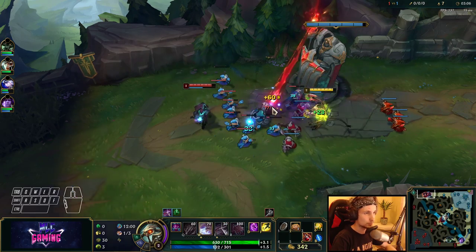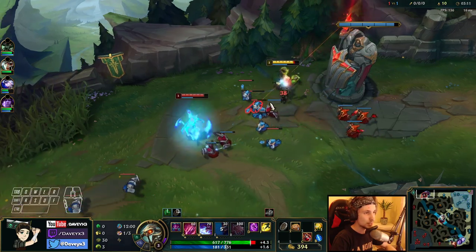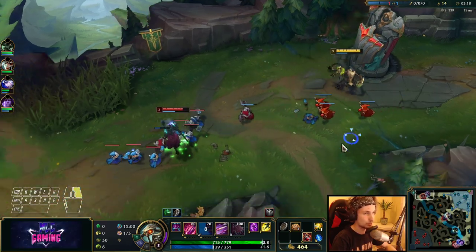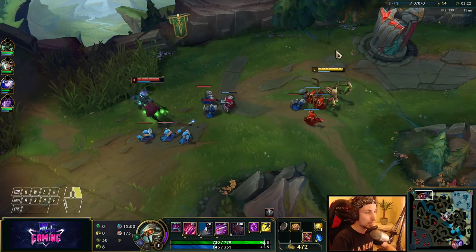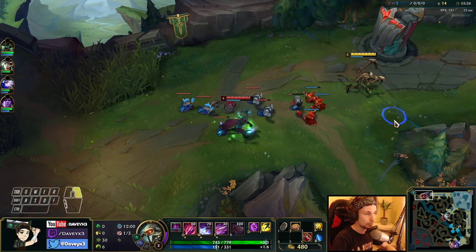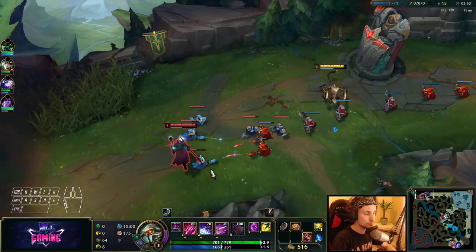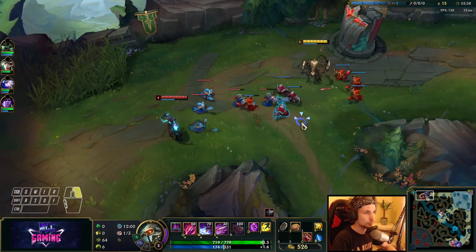The good thing is that Cho'gath actually outscales Victor pretty hard after one item — we can just run up to him and kill him for free. So we'll play as safe as we can in early game until we get the first item, which will help us win this entire laning phase. Also Cho'gath scales up a lot better than Victor in every single way.